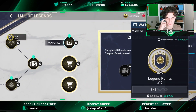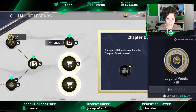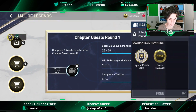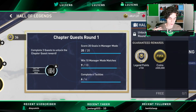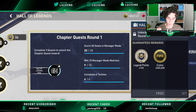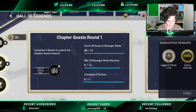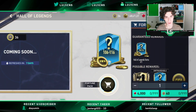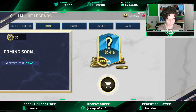Then we have one ad per day where you can get 10 Legend points, and then we have weekly quests. For example, here we have the first round where you have to score goals and win manager mode matches, and we will get in every quest 150 points and 500,000 coins. There's also a pack here that I don't recommend opening if you don't want to waste your points — open it when you already got your rewards.